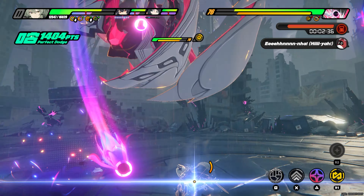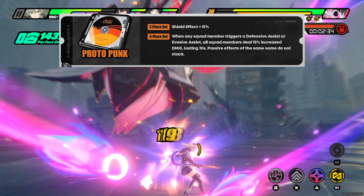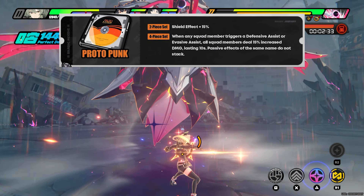First I'm going to start with the Proto Punk drive disc set, and this one is meant to be a defensive one, so clearly it's going to be good on your defense characters. The two-piece gives an extra 15% to any shield generated by the agent. The four-piece says that whenever any squad member uses a defensive assist or an evasive assist, everyone gets 50% extra damage and it lasts for 10 seconds. There's no cooldown on this, so you can just keep on stacking it and keeping it lasting as long as you want.